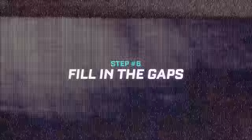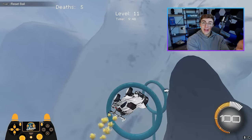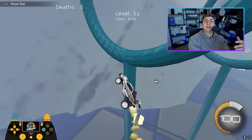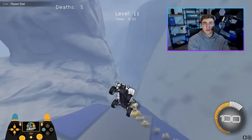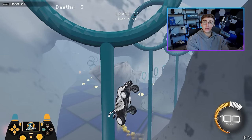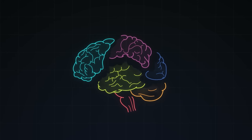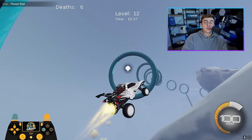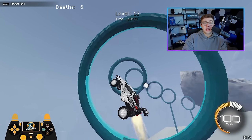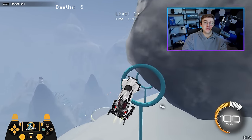Step six: fill in the gaps. The way you're going to improve fastest is by failing faster. Force your car into awkward positions you don't know how to recover from. The more you do this, the more you'll fail, but slowly but surely your brain will start to fill the gaps in your understanding of airroll and you will improve. Your next goal should be to complete one of Lethamyr's rings maps using only one half of your joystick continuous spinning.